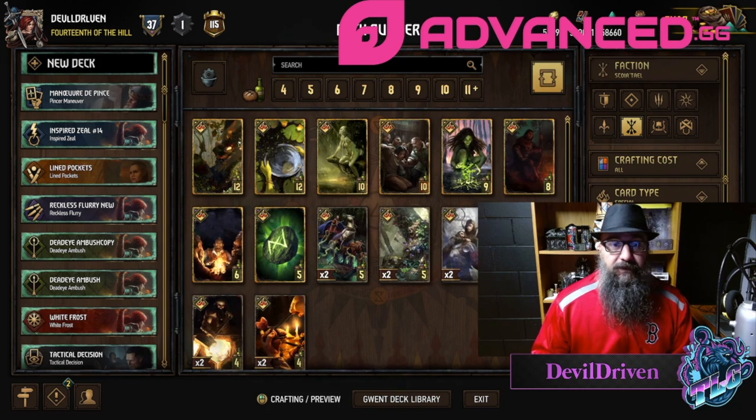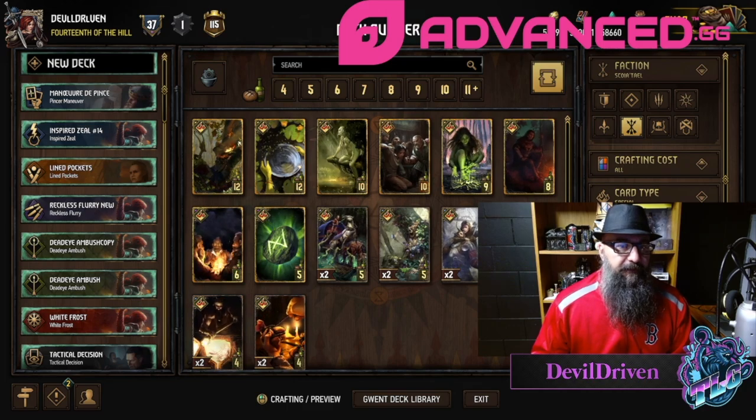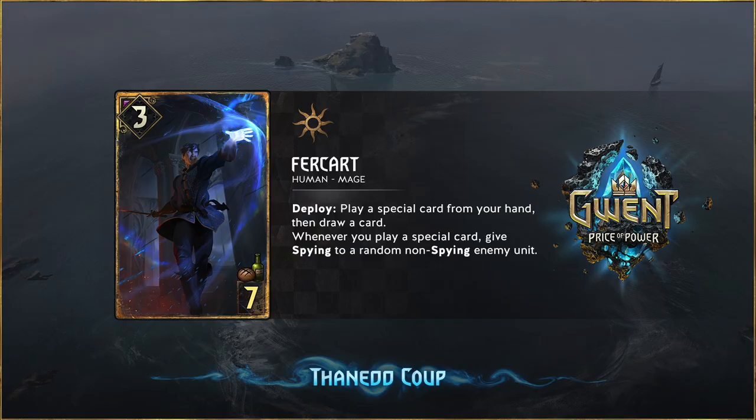This next card is amazing — I'm super hyped for this one. Fur Cart — he's a three for seven Mage Human. Deploy: play a special card from your hand, then draw a card. Whenever you play a special card, give Spying to a random non-Spying enemy unit. I love this card.